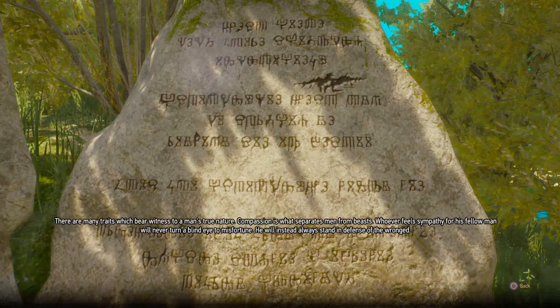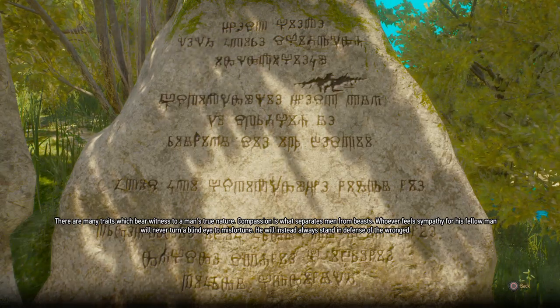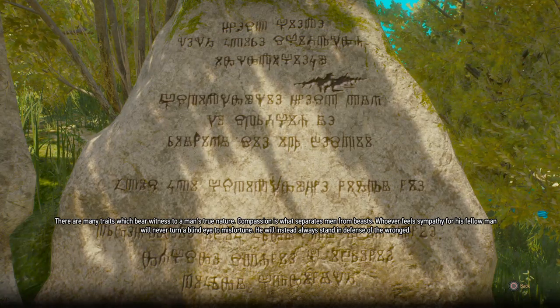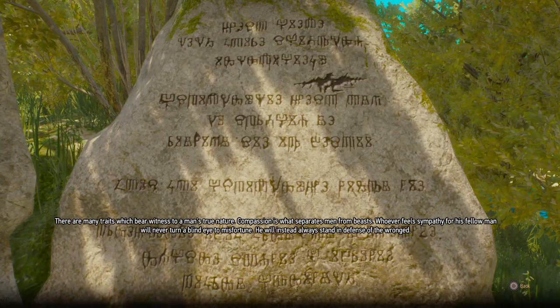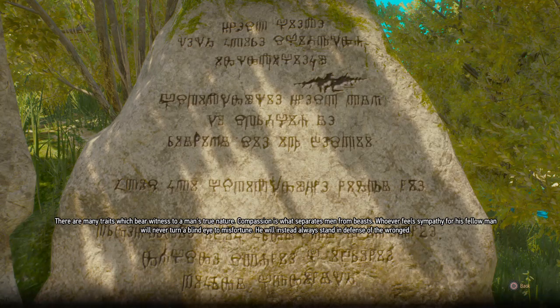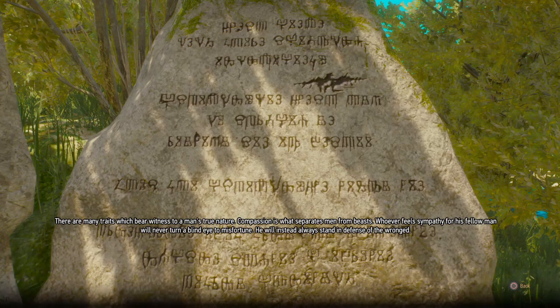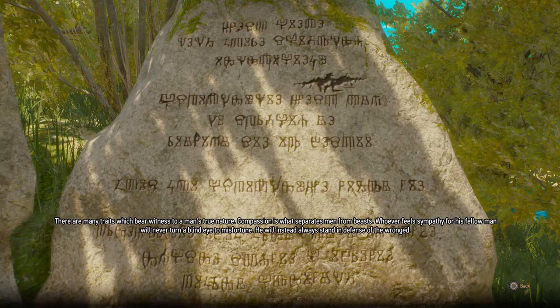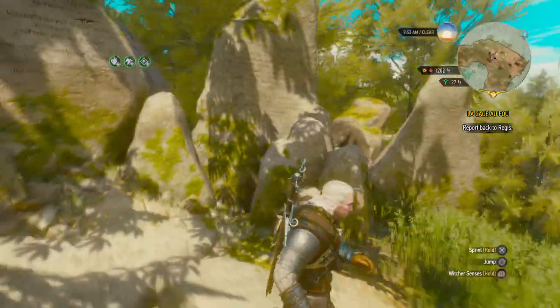There are main traits: Bear Witness, Compassion. Anytime you previously freed somebody from bandits or stopped a bandit attack — you might have even done it in White Orchard — you're going to have this one automatically. To do Compassion: save people, donate, things like that. Real easy.